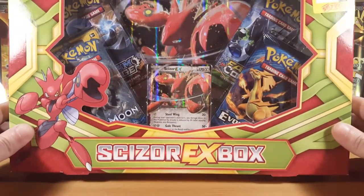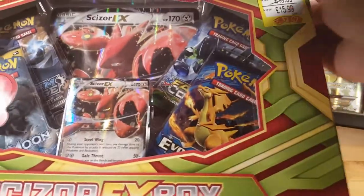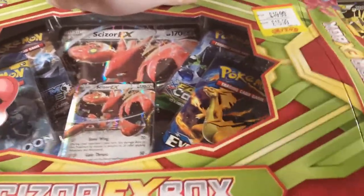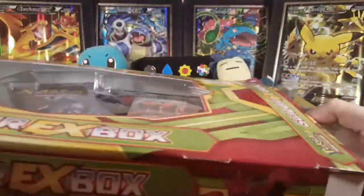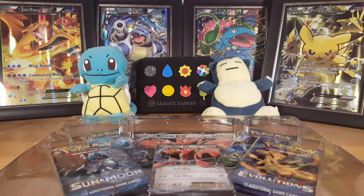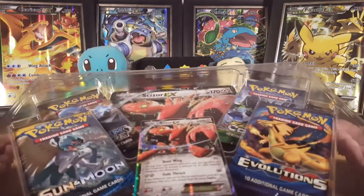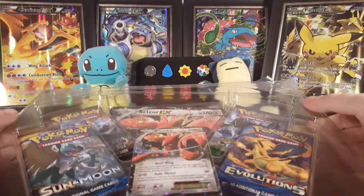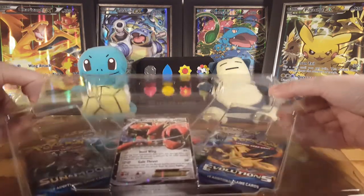Hopefully we get something decent — maybe even pull that secret rare Ultra Ball. Let's crack into this box and keep all fingers crossed for something decent. It actually opened up a lot easier than the last collection EX box I opened, which was the Flygon EX box. That's another video you can go and watch. Why do they use so much packaging on their products?